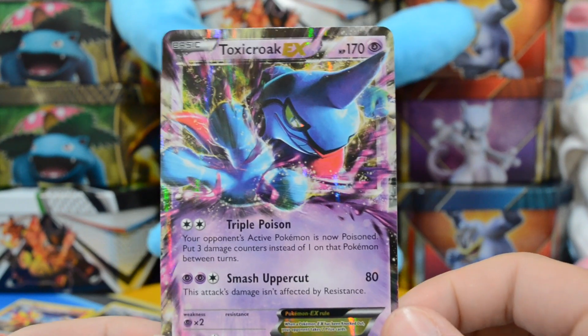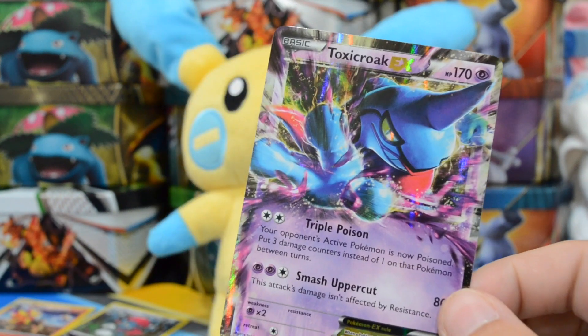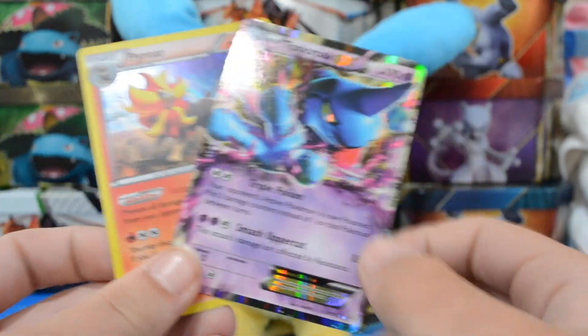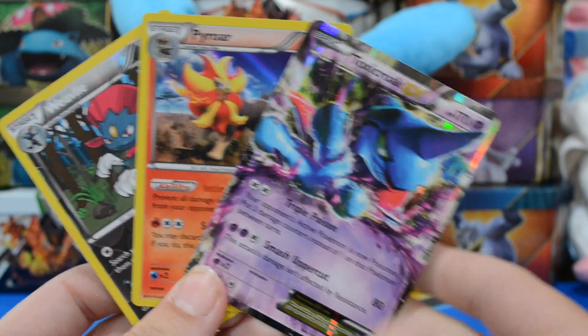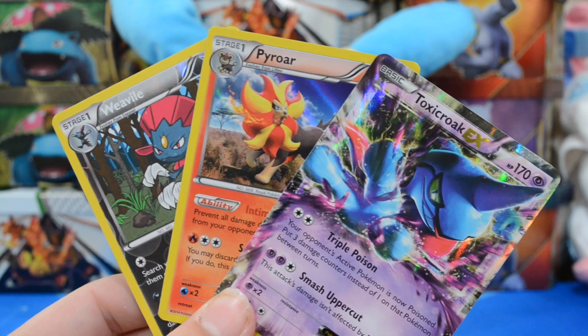I like this card — I think the colors on it are really neat. It's not Charizard, but hey, at least it's not Magnezone. So overall, we had some amazing pulls. I'm going to be really careful since I don't have a sleeve down here. Those are our pulls: we got the Reverse Rare Weavile, a Pyroar Hollow, and a Toxicroak EX. Doesn't get much better than that out of 2 packs.